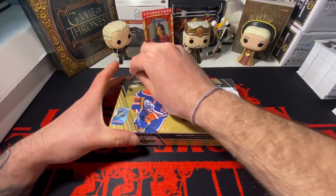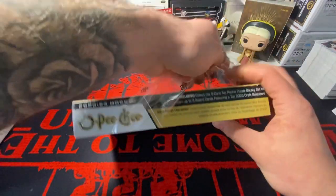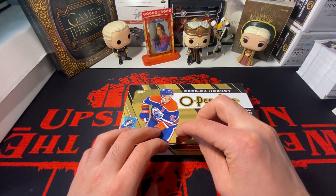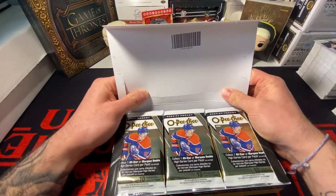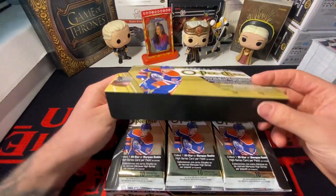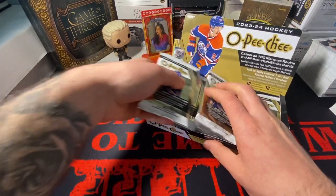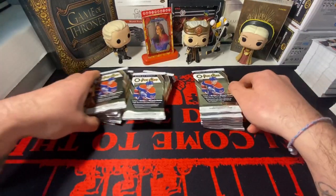It's crazy. I still think at 140 this isn't a bad box, just because you have the Conor Bedard chase. If you pack one of the numbered-to-33s or number two cards - there's also numbered-to-250 - and I don't know if the red one-of-one has been packed yet. You've got the preview cards with a bunch of parallels, so hoping to get Conor Bedard here today.